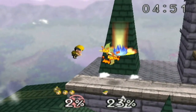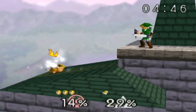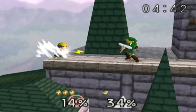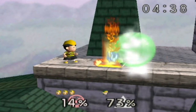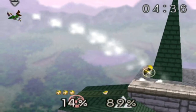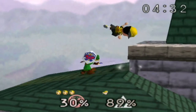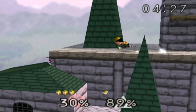His standard B move is PK Fire. If you're in the air it fires down at an angle, but if you're on the ground it just fires straight forward like that. If it connects with an enemy it basically makes a little fire pillar and does a bit of damage. His down special move is the PSI Magnet - if it gets hit by a projectile it will restore Ness's health a little bit. I don't find it too useful.